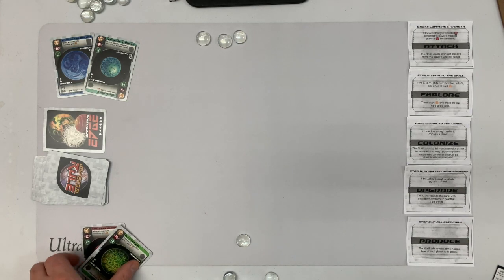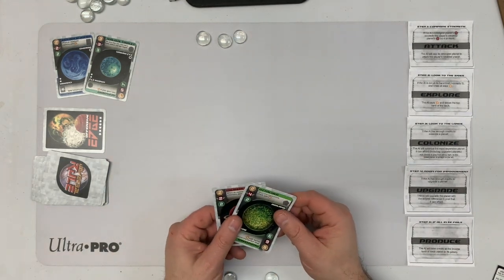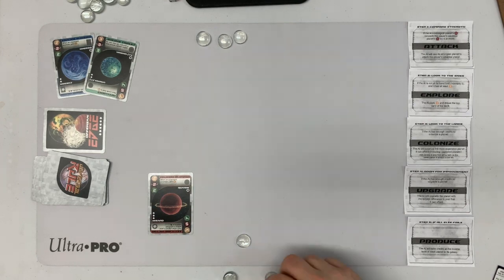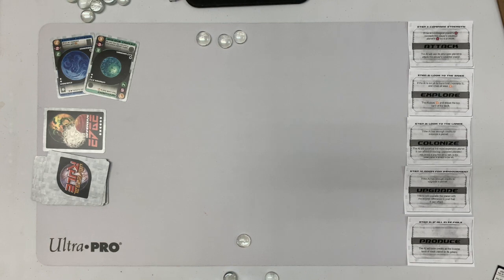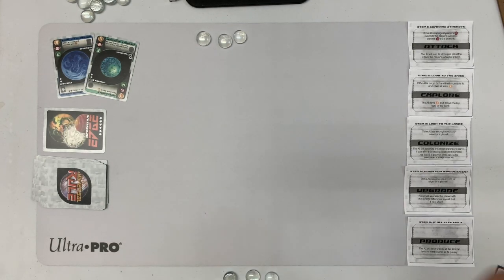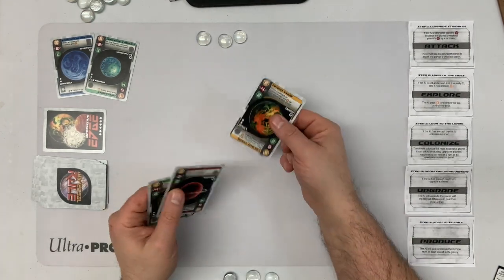I go first. I take a turn like normal — choose an action, execute it, and determine my follow cost. I'm going to spend one to explore. My follow cost is one, since I can only set it to as many planets as I have in play, with a minimum of one.